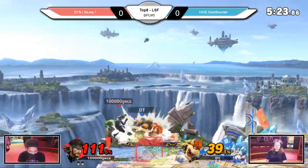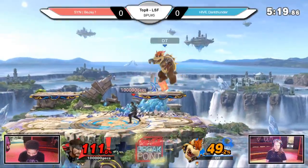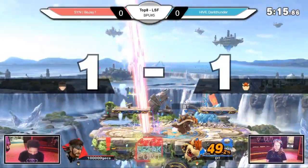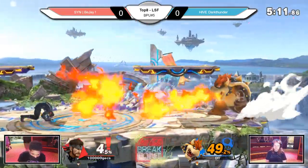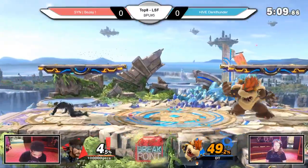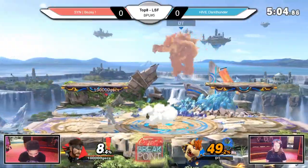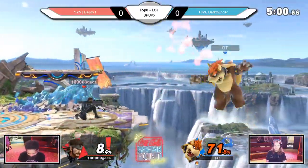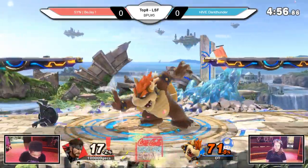He gets away with the up B. That's a thing — it's better for Snake to recover high because they can mix up their movement with the neutral B, or reverse neutral B. Unless you have a very good read, you can't really contest it if they're going that high.